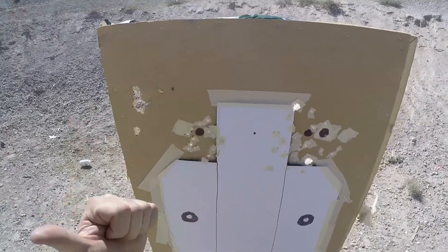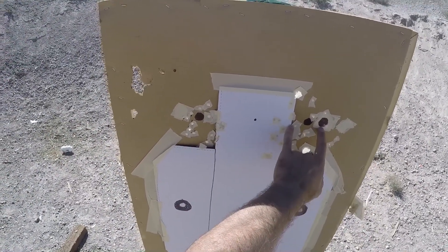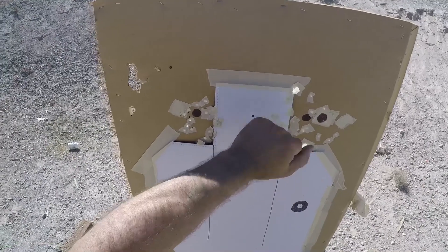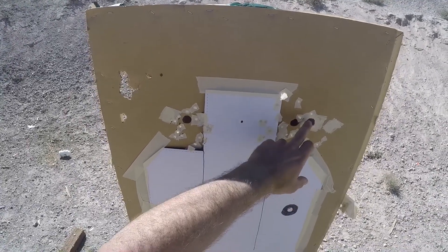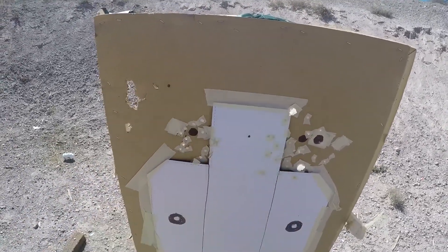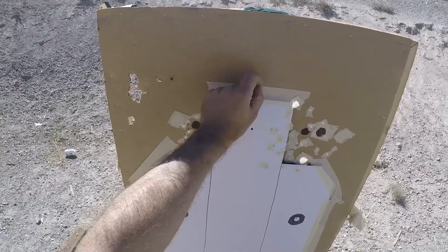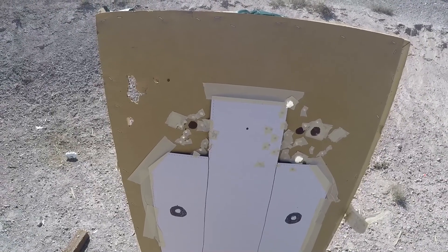All our hits are taped up and we're moving back to 10 yards with the same loadings. I've moved the point of aim for the number four buck another inch and a half, so we'll be three inches off the edge of the target — six inches off center. Judging by the spread at 5 yards, it looks like we'll have more margin of error with the number four buck than the number one. So let's move out to 10 yards and give this a whirl.